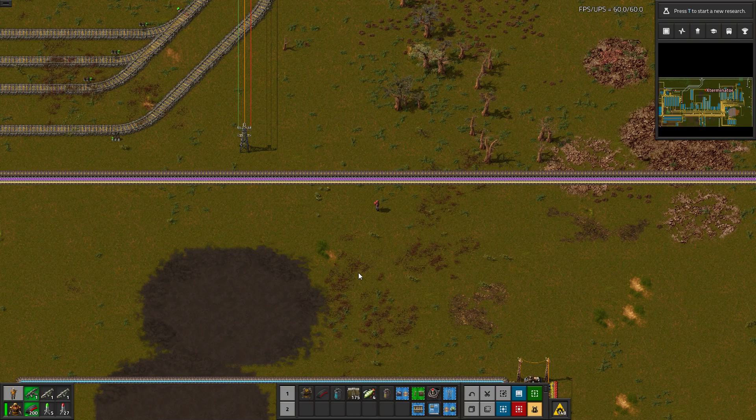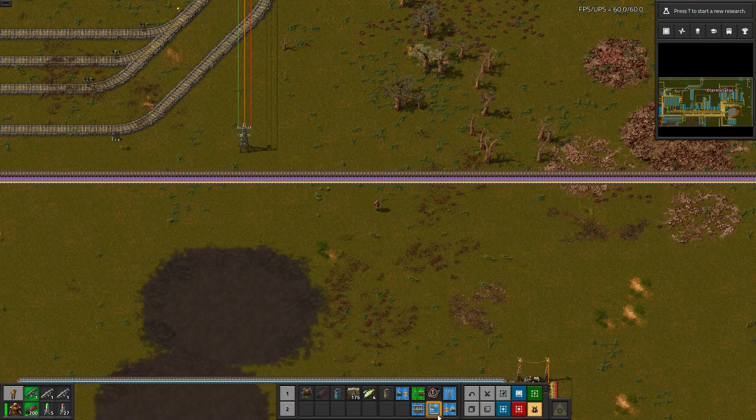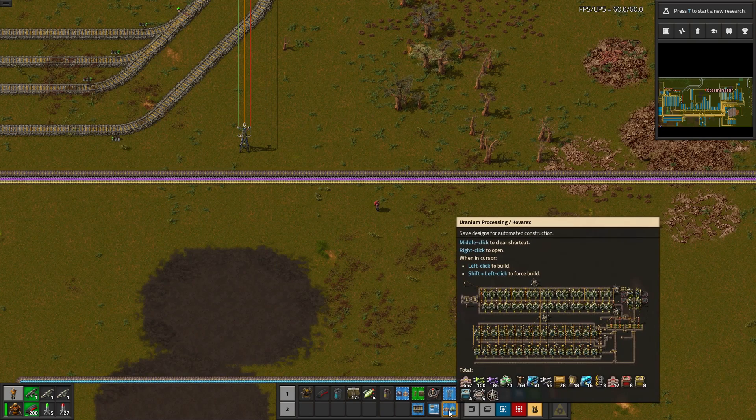I'm glad I stumbled upon this mod because it allows you to do something I've wanted for a long time. Basically what it lets you do is take a blueprint in hand and then hover it over this button up here, and it will let you request all the items automatically that are in that blueprint.